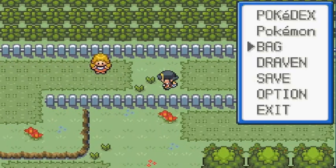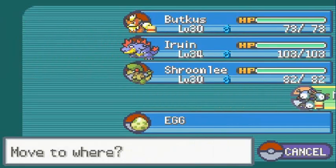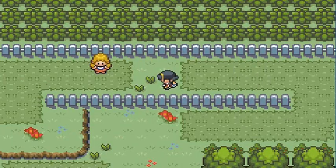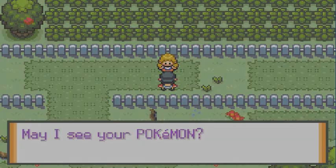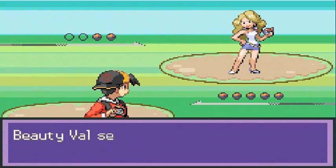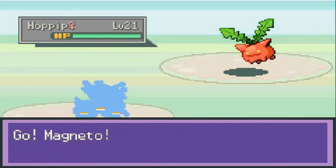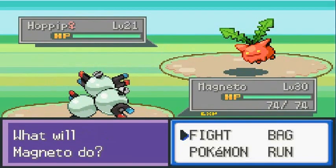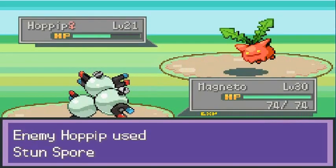Off screen I captured a Magnemite and evolved it into a Magneton. Now we're just gonna be battling everybody here. This trainer says I'm a cute trainer, so she'll see my Pokemon. Going up against a Beauty named Val, and she's coming out with her Hoppip. I do have the move Sonic Boom for it.